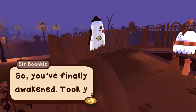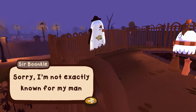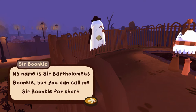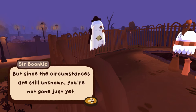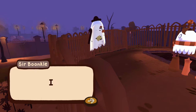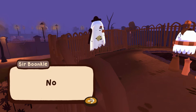So you finally awakened — took you long enough. Sorry, I'm not exactly known for my manners. My name is Sir Barthemulis Bunkle, but you can call me Sir Bunkle for short. Now this might come as a shock to you, but you've been murdered, Julia. The whole town's in an uproar about it, but since the circumstances are still unknown, you're not gone just yet. This unfinished business of yours is where I come in — I can help you escape the cemetery so you can find your grieving sister Emmy.